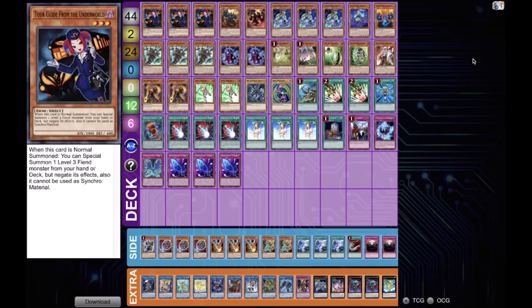The standard DPE package includes Fusion Destinies, Celestial, Dasher, and DPE himself. That's because this tournament was held before the release of Burst of Destiny, which is also why you don't see the artifact package with Dagda in the extra deck and Scythe in the main deck.